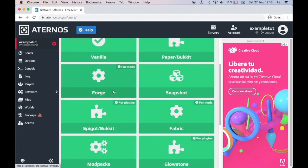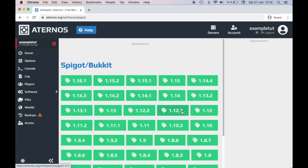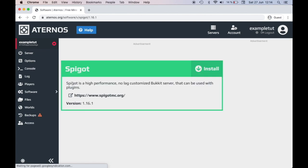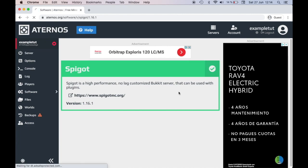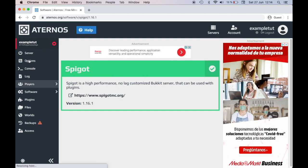There are plugins for Paper or Bukkit, which includes Glowstone and Magma, and a lot of different types. So first you need to identify which type of plugin you want to install. For Grief Prevention, which we were using, it's a Spigot plugin, so I'll click on that version. Then you click the version your server is on — our server is on 1.16.1. The website connects and shows version 1.16, high performance, no lag, and it loads up and tells you it's installed with a little check mark.